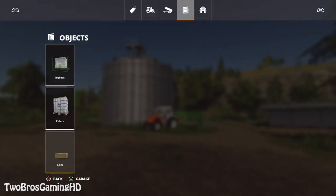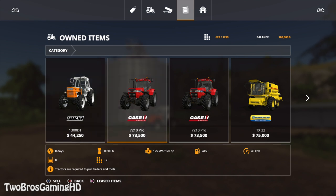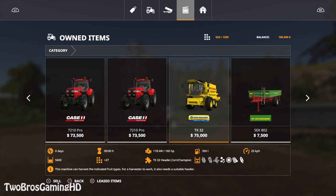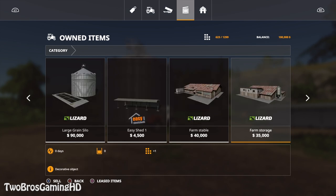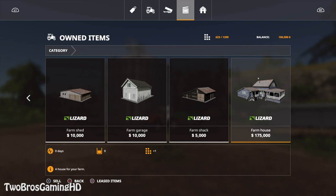You can also go to the garage. You have the Fiat 1,300DT — you can sell that if you want to. Then you have the two 7,210 Pros. The TX32 will also bring you some money. Just different things in the garage will actually bring you in some money.